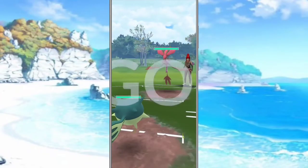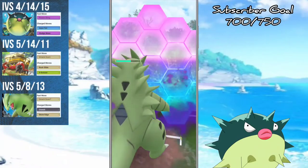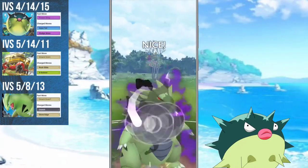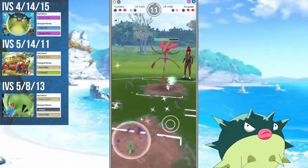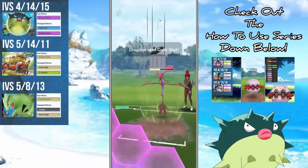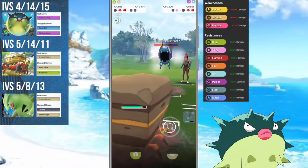Quillfish is a Water and Poison type Pokémon rocking Poison Sting as its fast move, and Aqua Tail and Sludge Wave as its charge moves respectively. Team partners today are going to be Crustle, rocking Smackdown, Rock Slide, and X-Scissor, and last but certainly not least is Shadow Tyranitar, also rocking Smackdown, Stone Edge, and Crunch. I've done videos on both Crustle and Shadow Tyranitar in the past — links can be found in the description below.